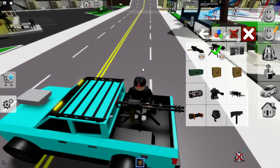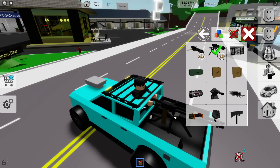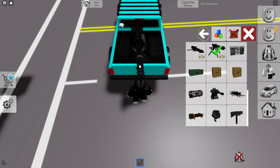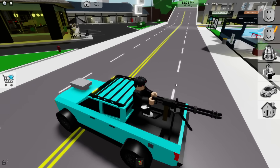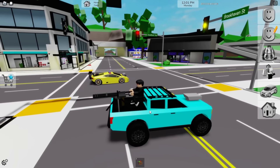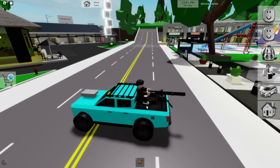Now what I want to do is see if I can put a working turret on the back. Let me see if I can get in it. That placement is a little off, so let's get the placement right. We got a working turret in the back of the truck - oh my God, this is cool. This is really cool.